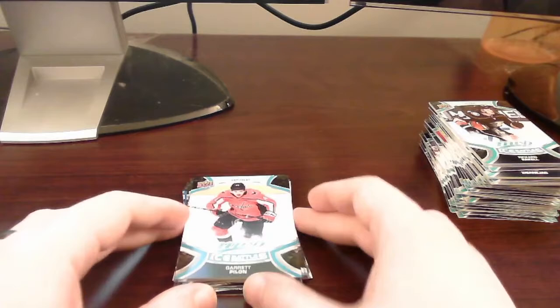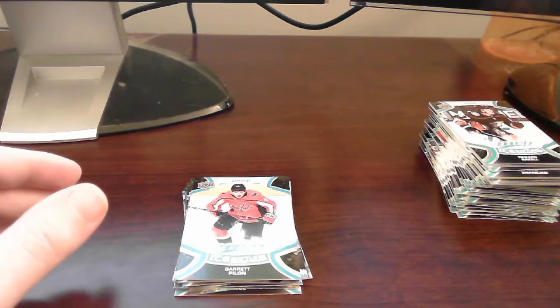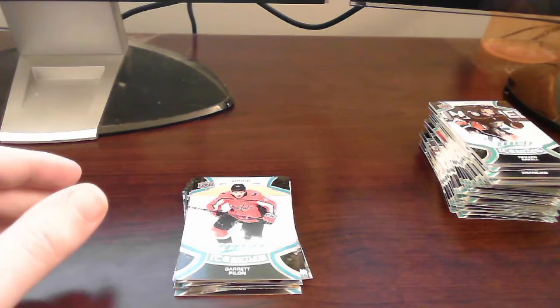We got a Trevor Zegras out of it, a gold script, and a watch card of Connor McDavid — pretty solid overall. I'm really enjoying this product and I've got one more box to open before I might close this out. I'm not sure if I'll grab any more of this product before Series One of 2022 comes out. That concludes today's video — I hope you guys enjoyed it. Please hit that like and subscribe button, leave your comments down below. Thank you as always for tuning in — catch you guys later, take care everyone, bye for now.